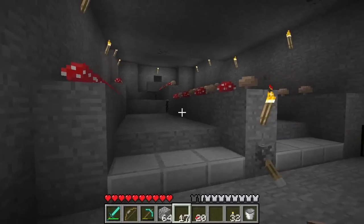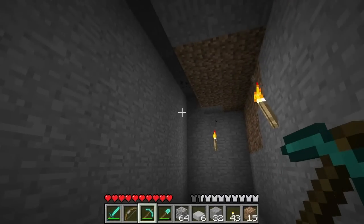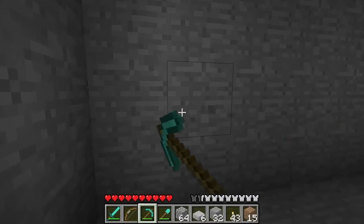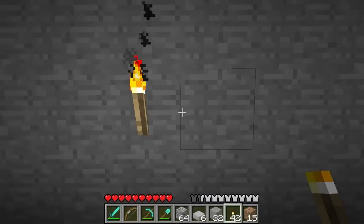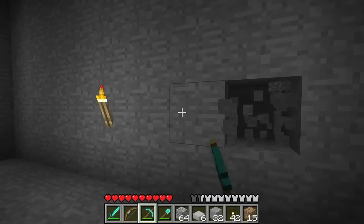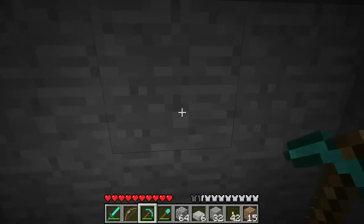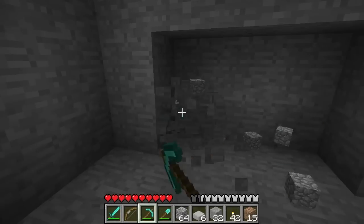Now let's get started on building. I've got my nine-wide area, five-high, and now we want to mark off the lane. Count in one, two, three, four, five from the left and just put a torch down — that way you know where you are. We want a lane here that's three-wide, and then this column here is going to be a seed row. It'll make more sense once it starts to take shape.